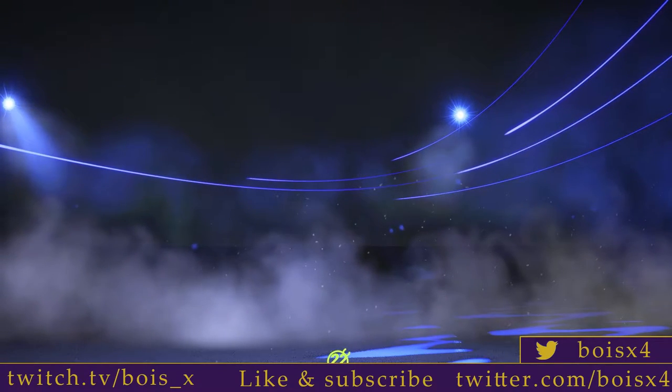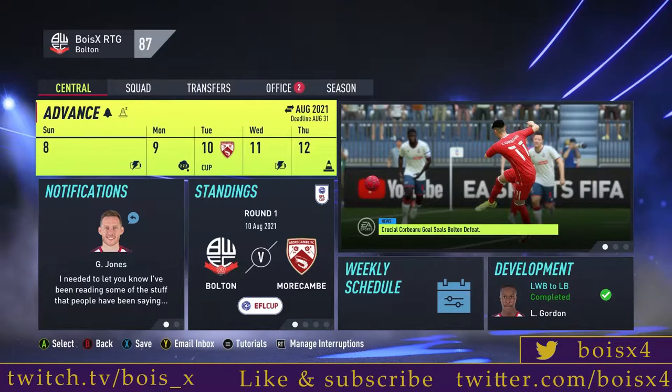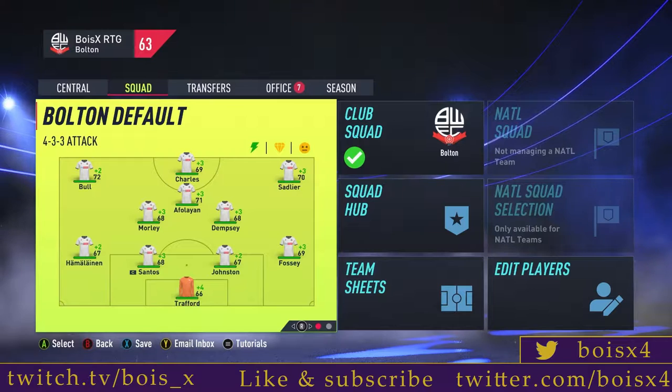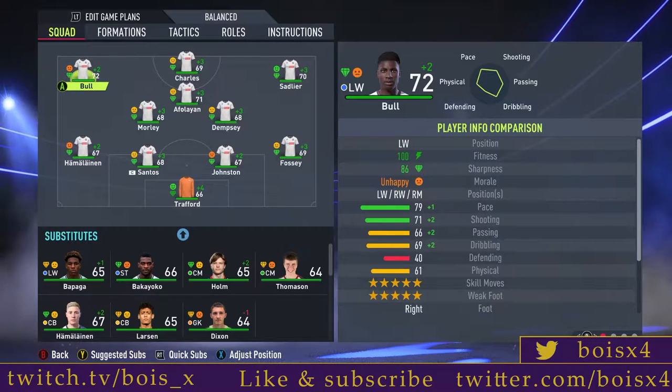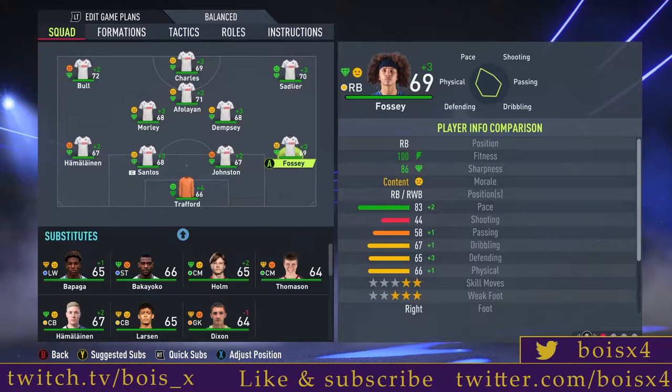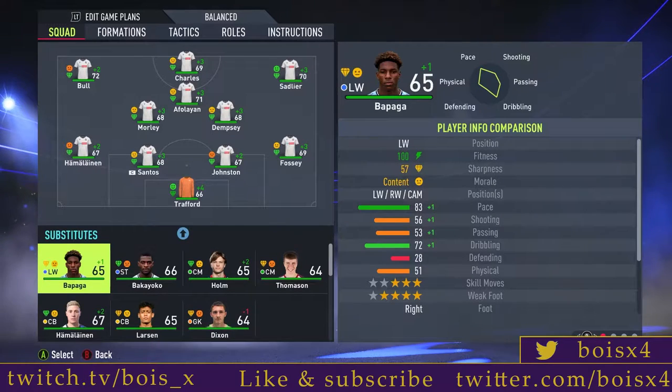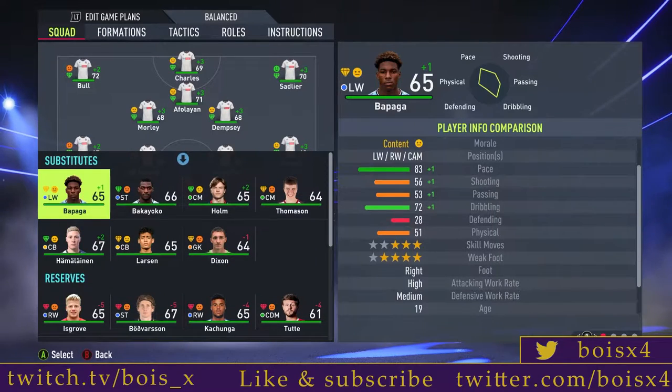So let's go forward to the end of the season and we'll see where we're at. We have made some additions — let me show you those first. The first thing we did was make Athalion a CAM, so we could have Bull on the left and Sadlier on the right. We did have the departure of Declan John, where Hemmelainen joined us as a free transfer — 67 rated, nice and solid. The big buy of the winter transfer window was Coventry City's Bapega — I'm calling him William for now while I figure out the pronunciation — a very promising 19-year-old talent who came in for just over a million.